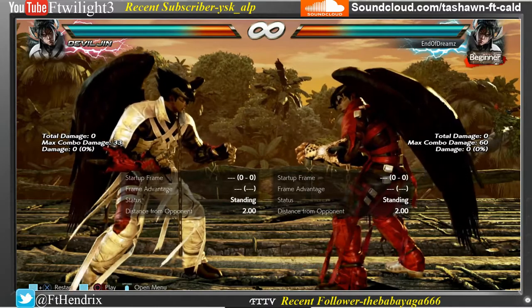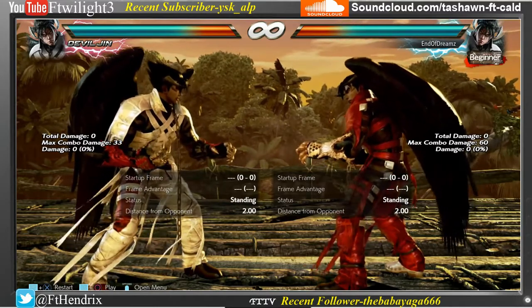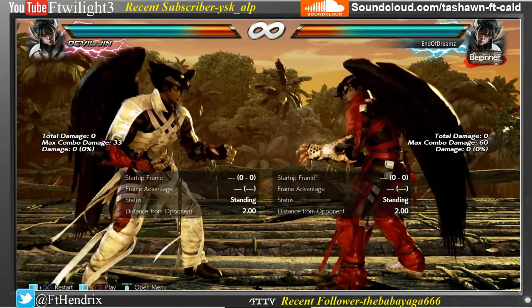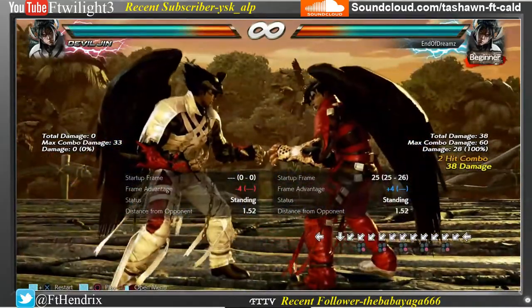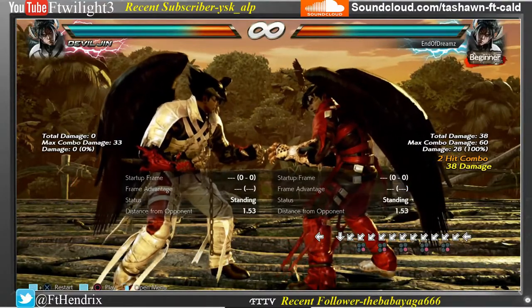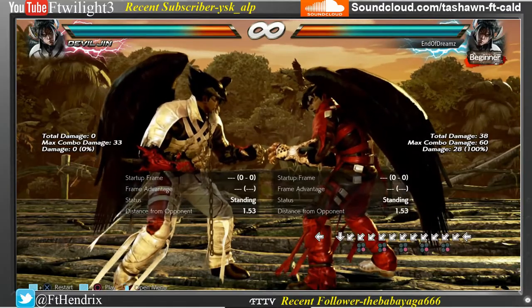The next change is hell sweep doesn't knock down on the second hit, so they get hit and stay standing like in Tag 2, and you're plus four. The damage went down from 30 to 28, but that's fine.